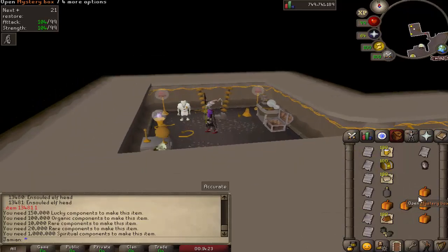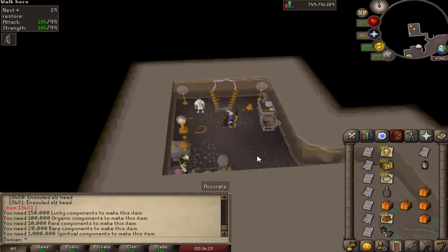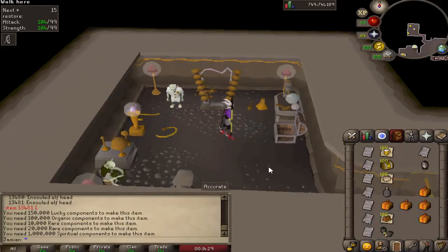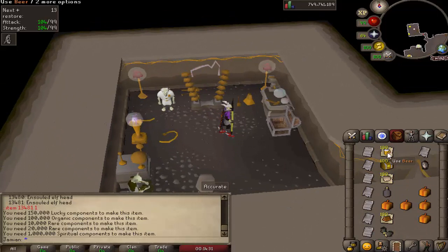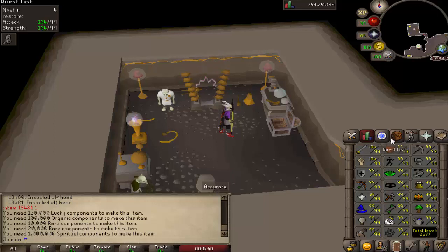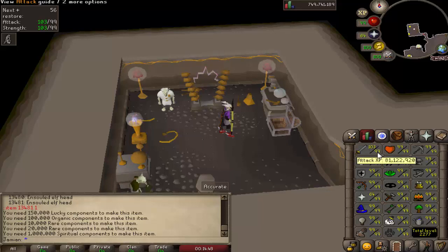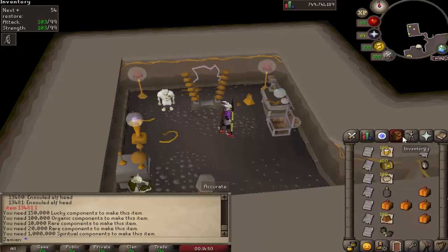So that's how you make every single item. I should have that picture for you which has everything a lot easier and simpler to understand. As far as what everything does - the brew gives you prayer points based on your level, kind of like a prayer pot, but at the maximum I believe it's 33 or 32 or something like that. It gives you prayer points, restores your run energy, and gives you attack and strength bonuses as well.